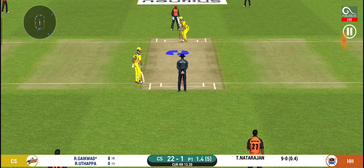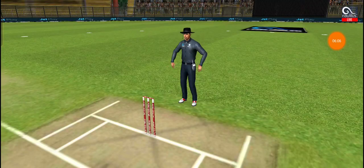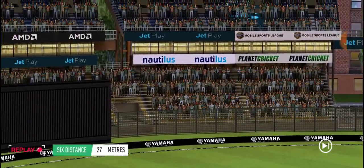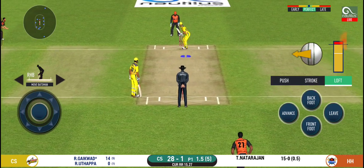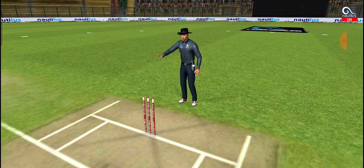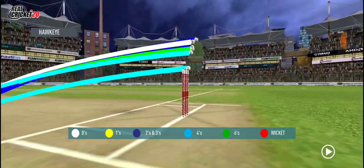After one over and four balls it's 22 for CSK, though they have lost the big wicket of Dhoni. Ruturaj Gaikwad is in supreme form and has something planned — he has already scored two boundaries and this time goes for a six. A sensational start from Gaikwad who has been impressive in this IPL. He follows up with another boundary. In this over alone Gaikwad has hit one six and two fours as the second over comes to an end.